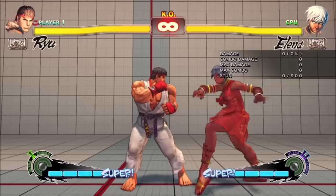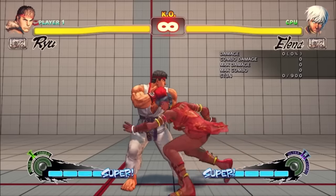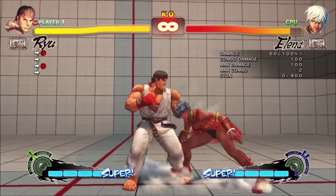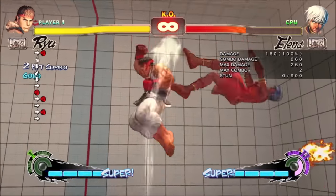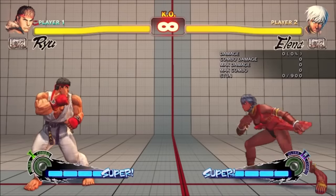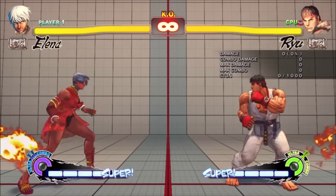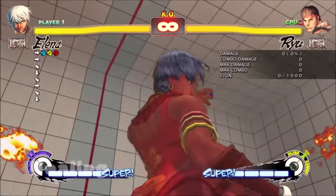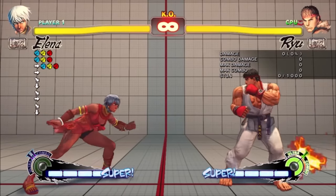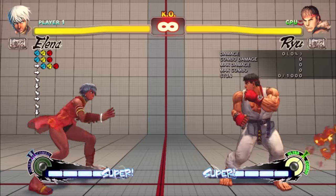There's one other thing about healing which was really broken. The only way to gain Ultra meter in SF4 is by taking damage — losing 45% of your health fills half your Ultra bar, losing 90% fills it completely. If you take white damage and recover, you keep the Ultra meter and the health — this is why people Focus fireballs. But Elena can use her Ultra meter to restore her health, which means she also builds more Ultra meter than all other characters. In practice, it was incredibly rare to see 3 healings in a single round, but it wasn't that uncommon to see 2.